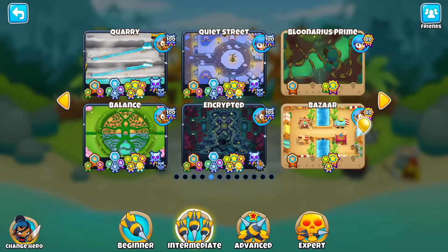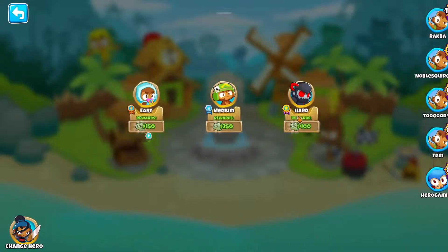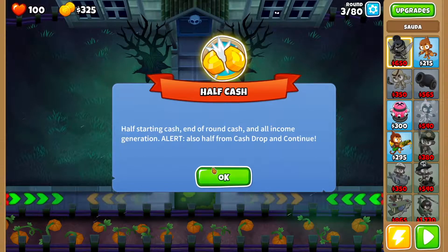How's it going everyone, Hero Gaming, and today we're playing Bloons Tower Defense 6. In this episode I'm going to show you how to beat Haunted on half cash with no monkey knowledge and using Soda. So let's jump right into it.